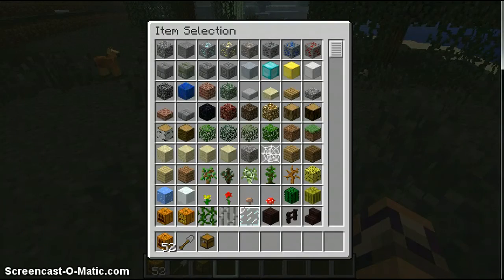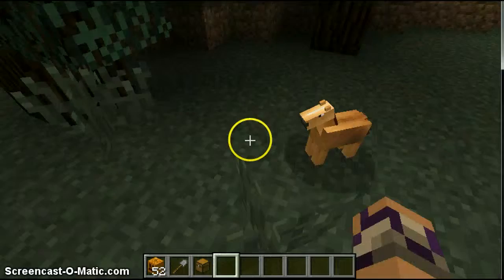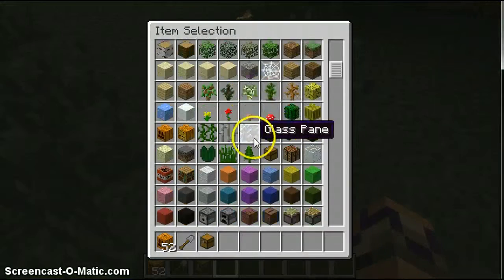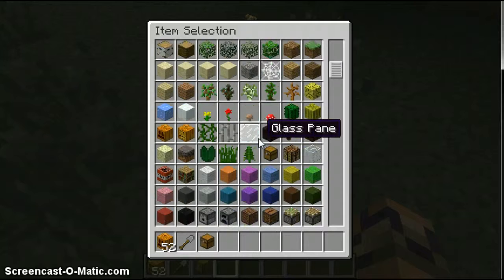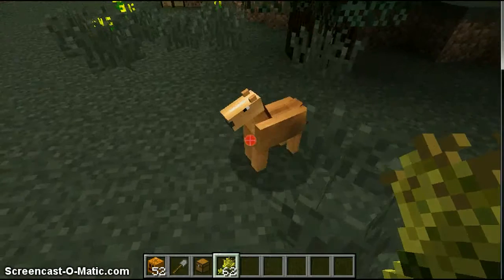Hi guys, today I am going to show you how to tame a horse, which is pretty easy if it's a tiny one like this one and it's not fully grown. Just give them a lot of wheat, like two stacks, sometimes maybe one stack if it's a very common one. I think this one only needs one stack.